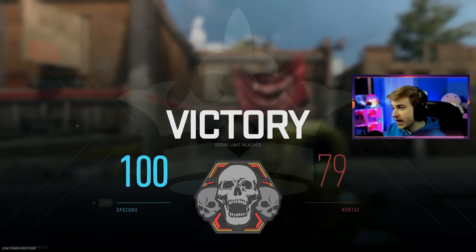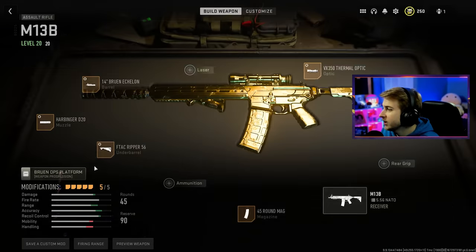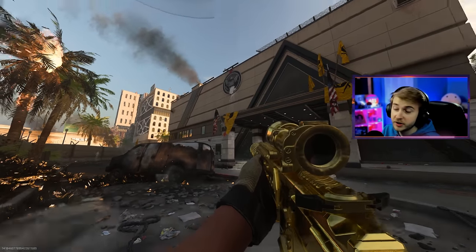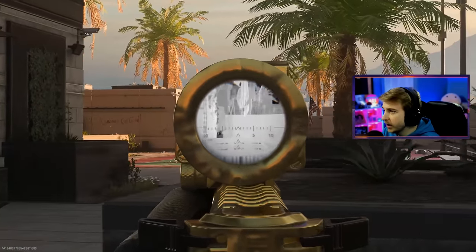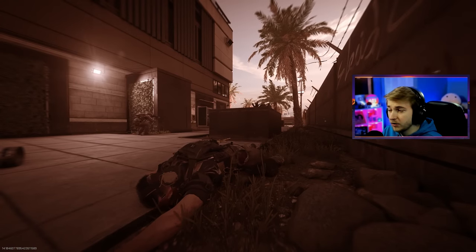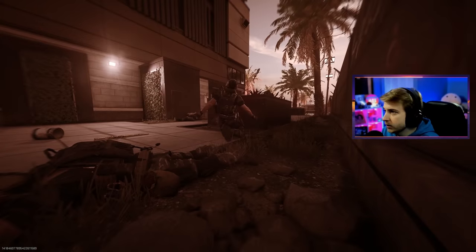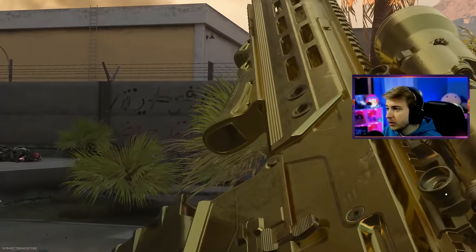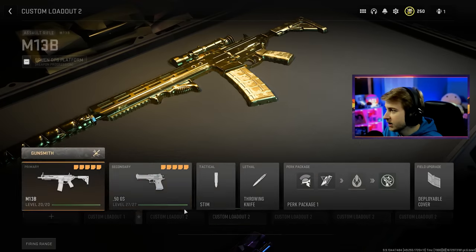Only need three more M13 long shots. Embassy — we can work with this. This map is also pretty decent for long shots, right in the middle. I've been noticing with this gun — whenever I'm ADS and I reload, it stays zoomed in. I thought it was just a mounting thing on Shipment, but it's happening here too. You guys saw that, right? I can shoot, reload, and zoom in while I'm reloading. Okay, I think I'm done with long shots for the M13. Backing out — I really hope that was it.